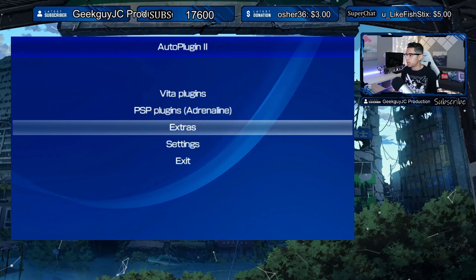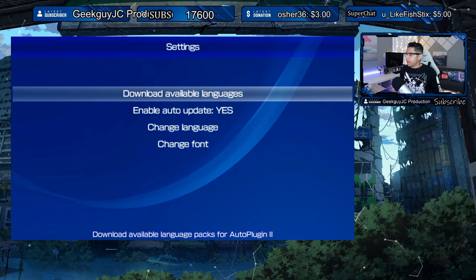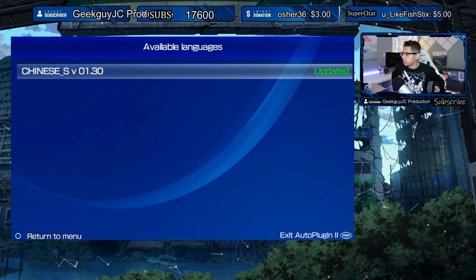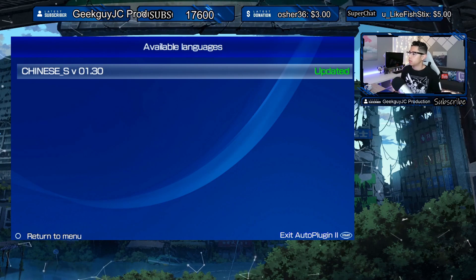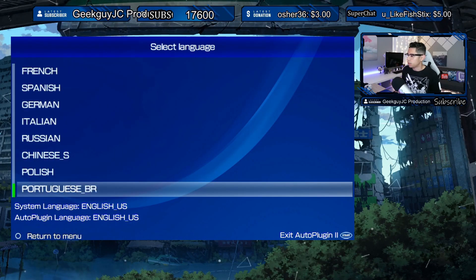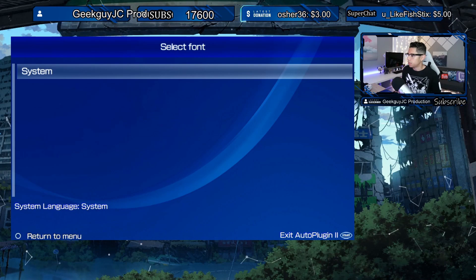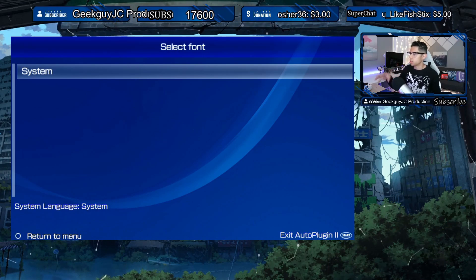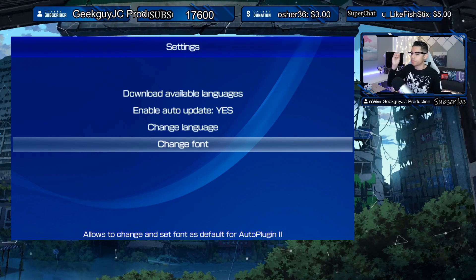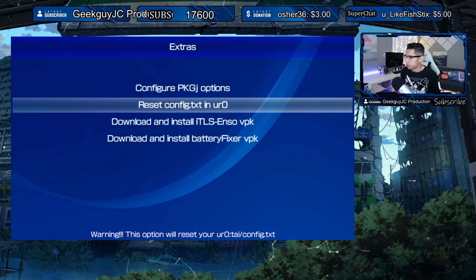Here is the main menu: Vita Plugins, PSP Plugins, Extras, and Settings. Going into Settings, we have all sorts of language options — Chinese looks like it's been added — and you can enable auto-update and change language. There's also a change font option, where you'd drop the font you'd like to use through VitaShell.